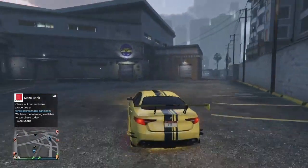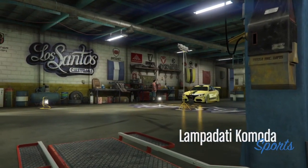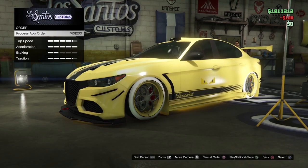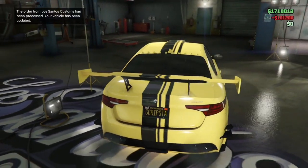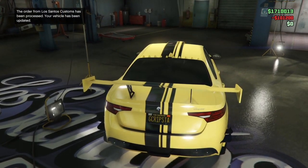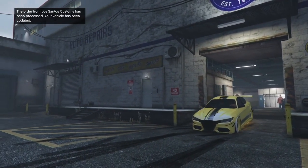For me it can only be the Komodo, but we can always change it onto a different vehicle after so it doesn't really matter. Once we accept the process app order prompt, it's going to put the number plate on. There we go — it says 'G Creepster' and the order from Los Santos Customs has been processed. It will then exit the mod shop.